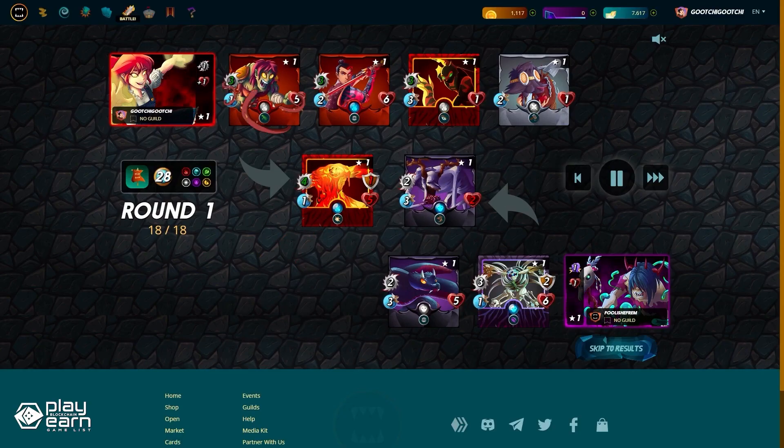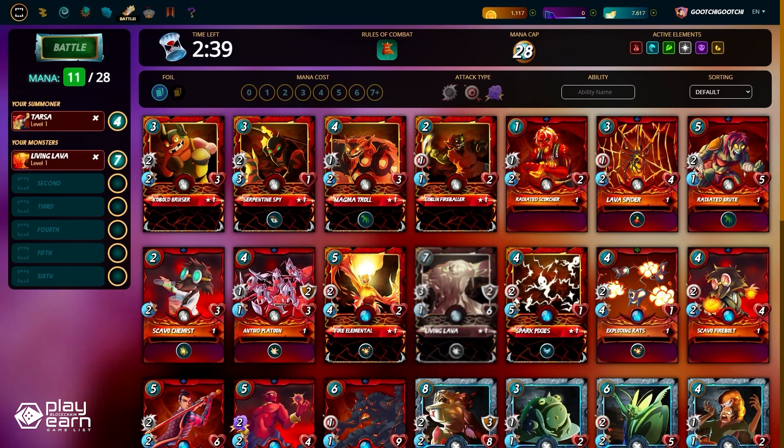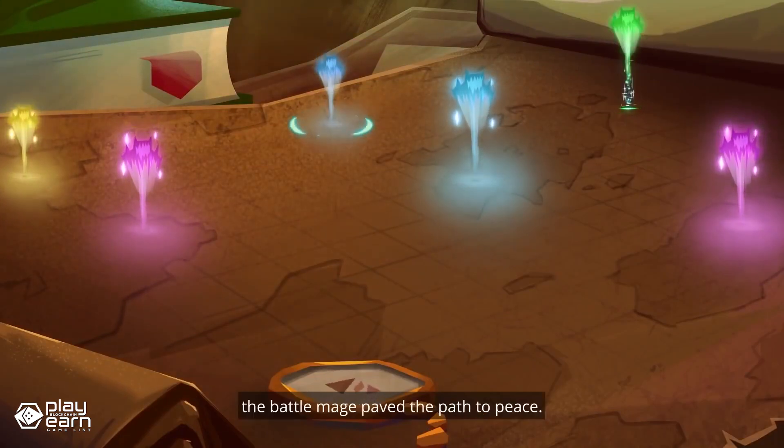You can also get more prizes from tournaments, rank play, and quests. If you have too many cards, you can always rent them out to other players so they can use them and split earnings with you. If you want to try out the game, you can visit their website.